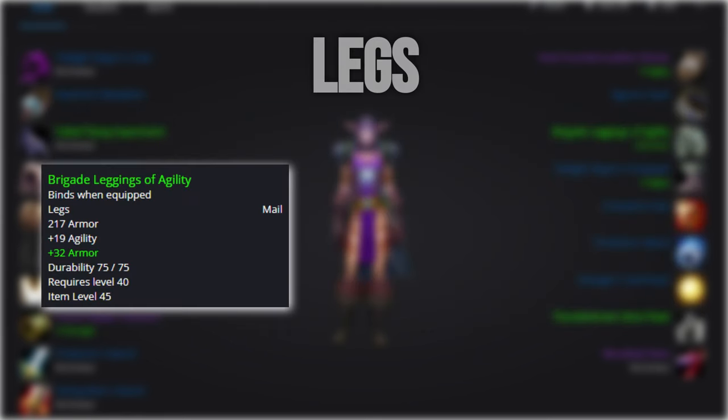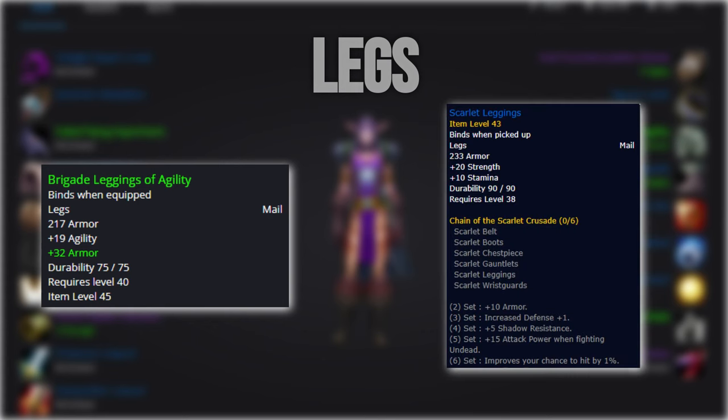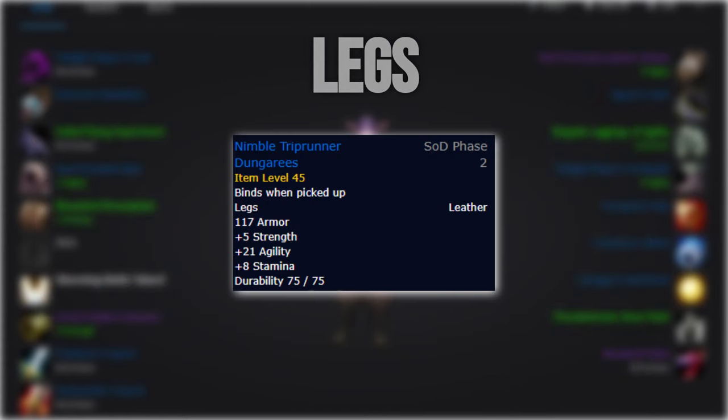In the leg slot, we'd like to use an off-agility BOE, but if that's too expensive, using the Scarlet Leggings will be roughly equivalent. I wouldn't stress too much here, as you can pick up the Nimble Triprunner Dungarees from the quest after your first Gnomeregan clear.